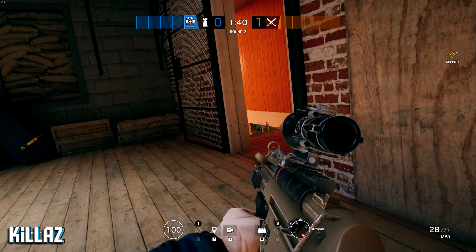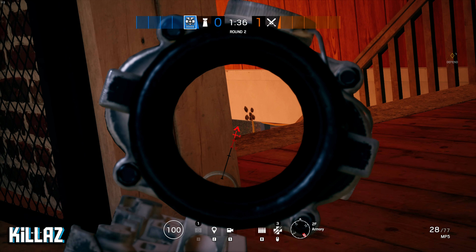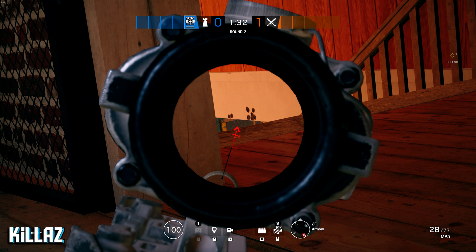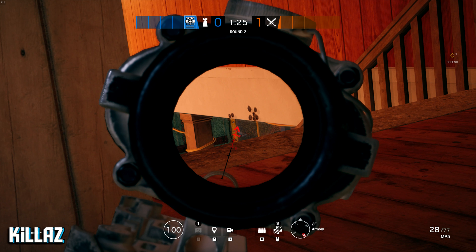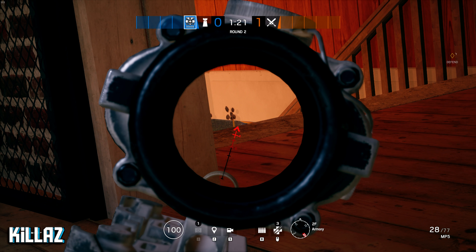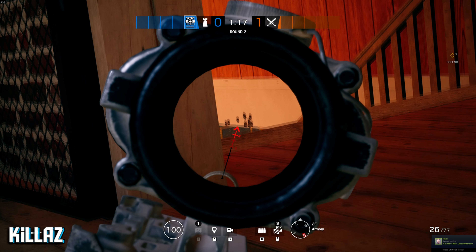Alright guys, for spot two we're gonna sit in second floor armory with the front door busted open, because most people will push through the front door. If you sit right here on the stairs, you'll be able to see a really mean angle where you can see this bush back here next to this tree. A lot of people like to sit next to this tree, so right here is a mean angle. If you do have someone sitting back here, you can probably get a good pick or two.